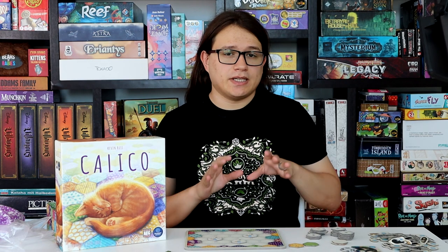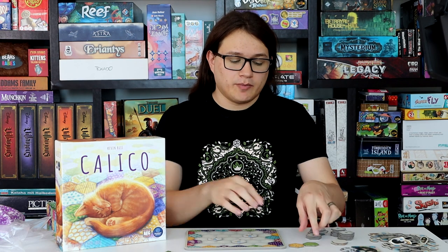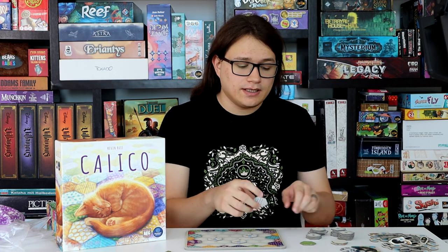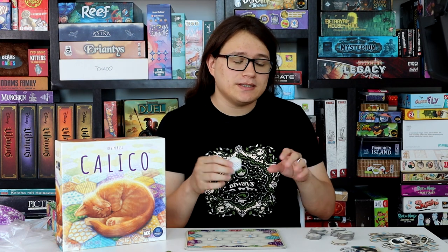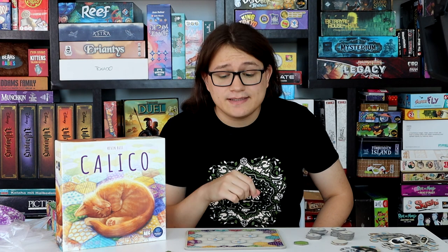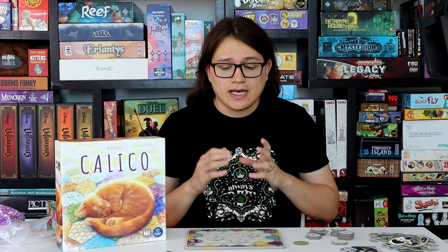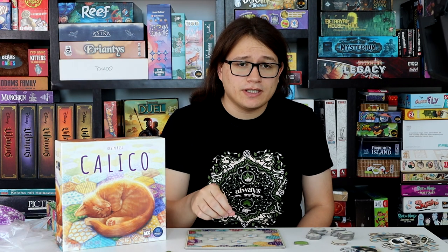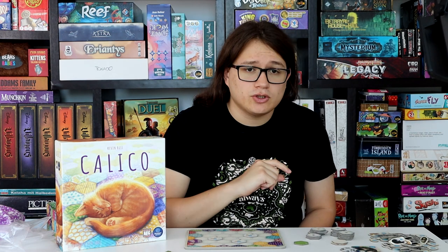Now that we've done the setup I'm gonna explain how the different elements of this game work together. First off, there are the patches. On your turn, you're gonna take one of the two patches that you have in your hand — you can keep it private or keep it public, your choice — and you're just gonna go put it somewhere on your board. In placing it, you might get some buttons or some cats placed when you do it. Buttons are the simplest: when you place three of a color that connect in some way onto your board, you will gain a button of that color and go put it onto your board.